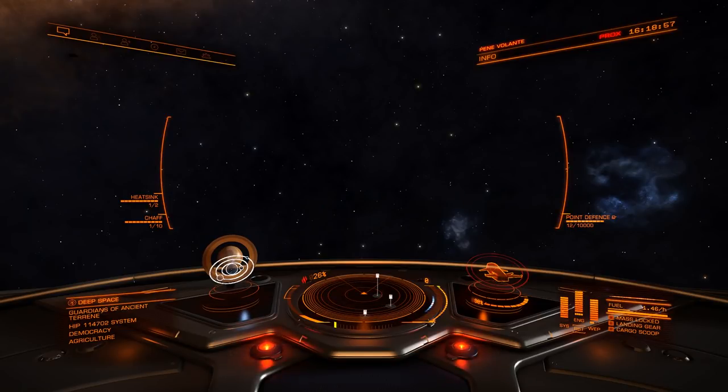I'm going to end it here. So: Rubigo passenger missions for biotechs, modified embedded firmware, exquisite focus crystals, and Grade 4s; and if you want proprietary and core dynamic composites, come to HIP 114702 — many thanks to Commander Zarazinia for that tip. Along with a material trader you can trade down a lot of these, and core dynamics are used in quite a few engineering recipes. This is what I'm going to be doing between now and the live build, so I thought I'd share it as a good way to fill your time until next Tuesday so you're ready for some serious engineering very quickly.